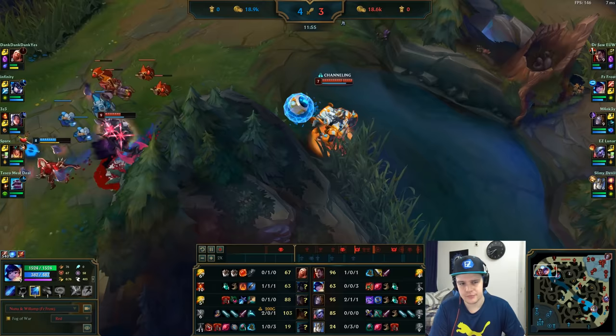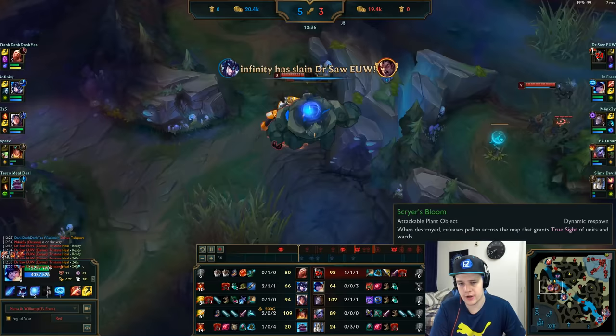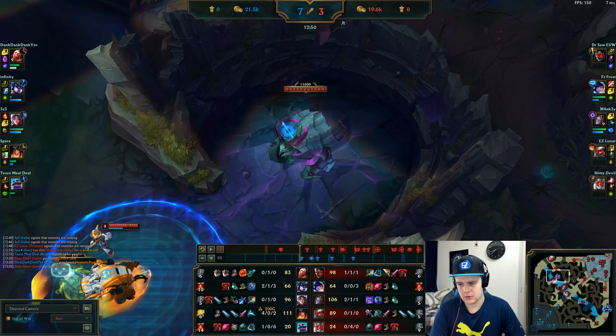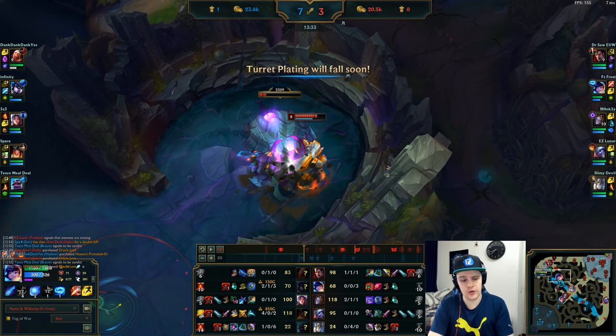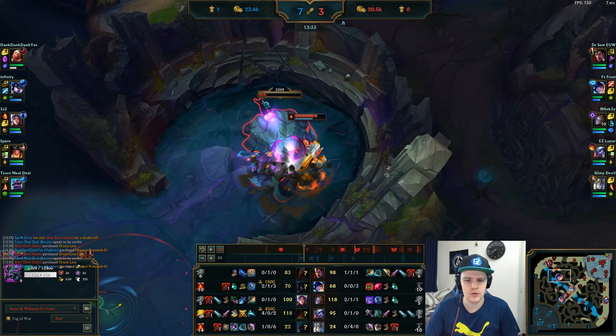In higher elos they'll start respecting Nunu and ward Baron at 20 minutes. Usually it takes two tank items additionally to Cinderhulk and boots to solo Baron — feel it out. Right here I missed my Snowball on the Fiddlesticks. The blue spawns so I give it to Orianna again. Now the objective is Rift Herald — Sejuani went bot lane. I take advantage and go do Rift Herald quickly. Nunu is really good at this with the Eye mechanic — Consume does a lot of damage to it.